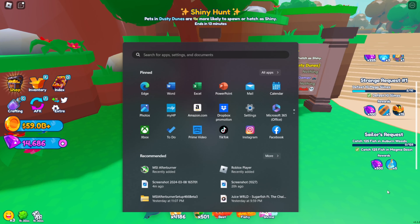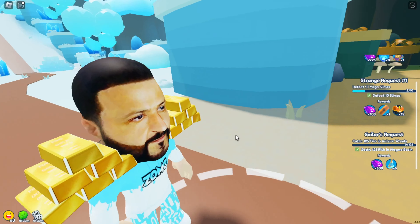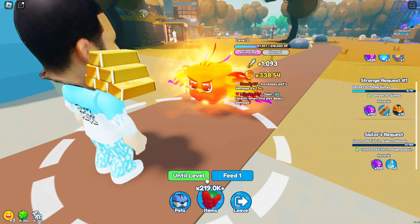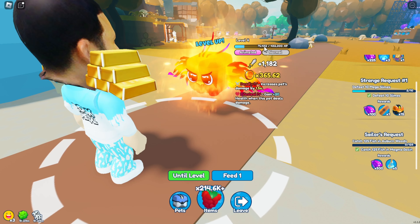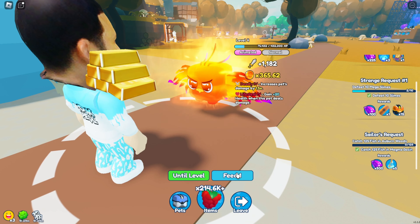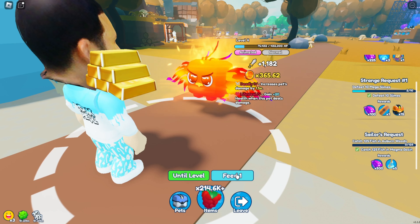So the first thing here that I think is pretty cool — if you go to wild berries and use them on, let's say, a phoenix, there's now a new option to 'until level,' which means it'll go until the pet levels up. So this will go until level four, which it did, although it did use more than expected, so I think that's a bug that'll probably get fixed. But still, it works — it's better than just a use-all button.